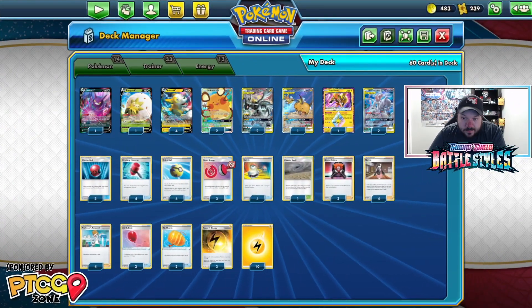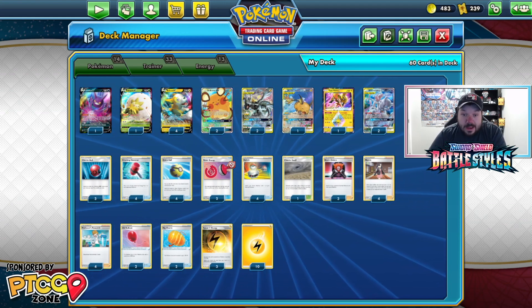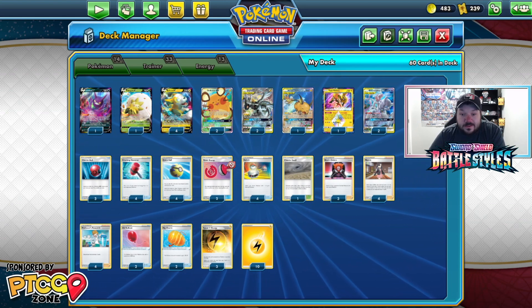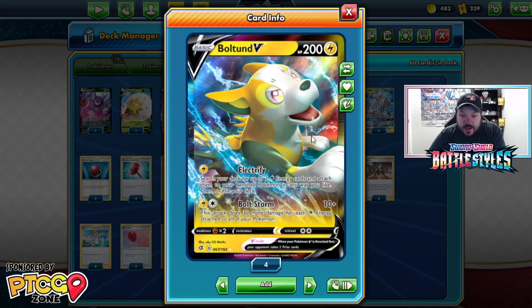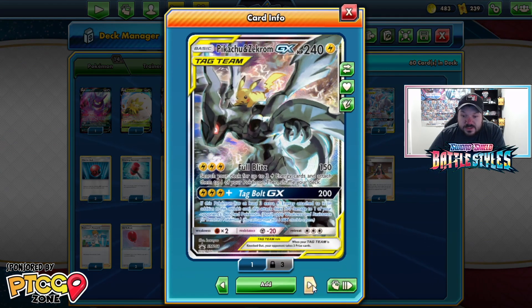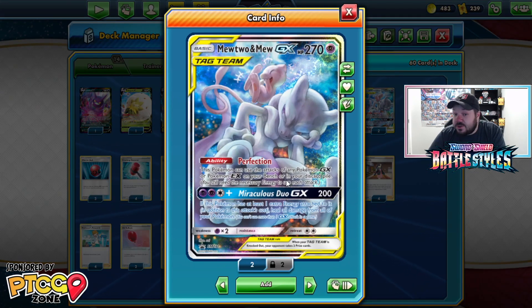So this is what we've got going on for the deck. Pikarom has been successful for a while now. How does this deck work? You use Boltund V's Electrify to power up Lightning Energies to your Pokemon — typically Pikachu and Zekrom GX, or Alolan Raichu GX. If you're playing against a matchup where you can use Mewtwo and Mew GX, watch out for Mimikyu that can stop your abilities, and watch out for things that are Psychic weak.